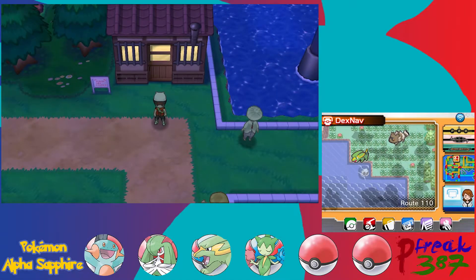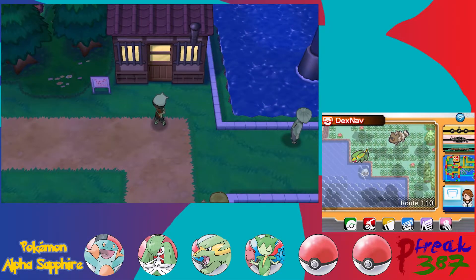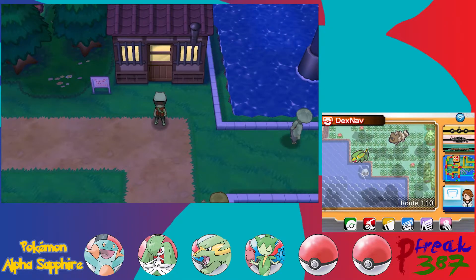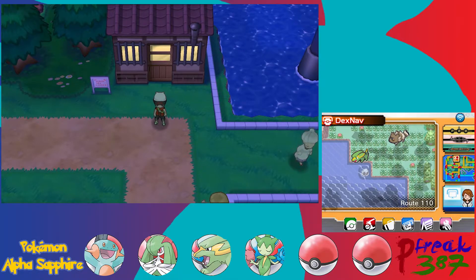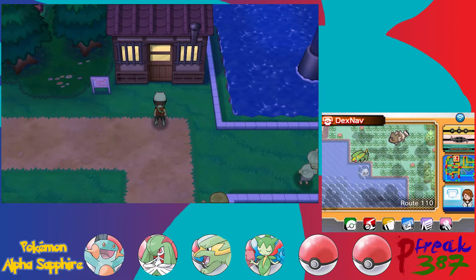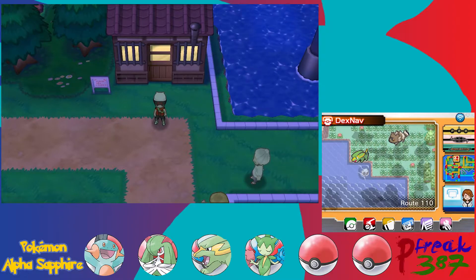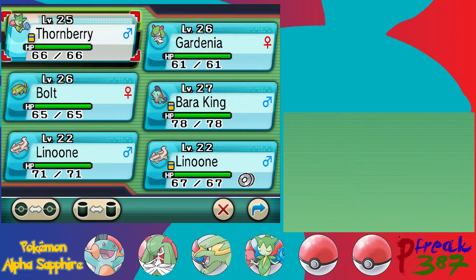Hey guys, I'm P-Freak. Welcome back to Pokemon Alpha Sapphire. Last time we had a little battle with Wally outside the Mauville Gym, then we took on the Mauville Gym and got our third Gym Badge. And then we made our way west of Mauville City to Verdantorf Town.